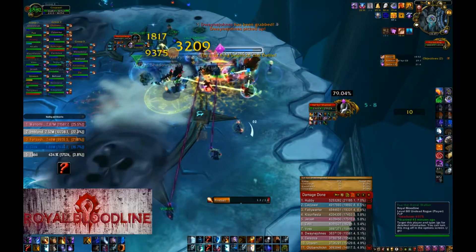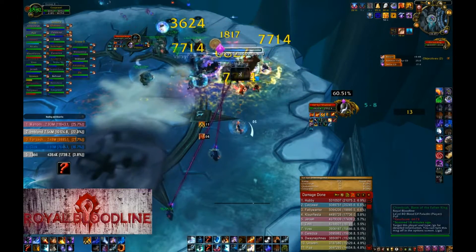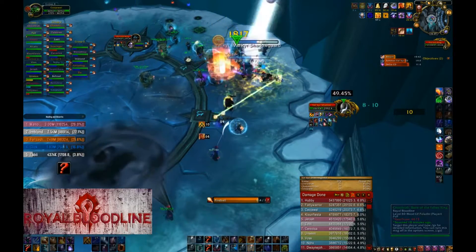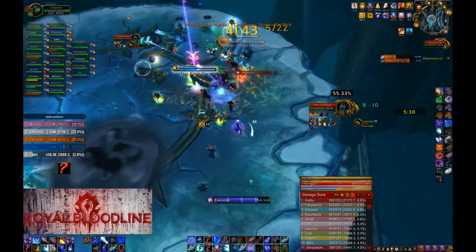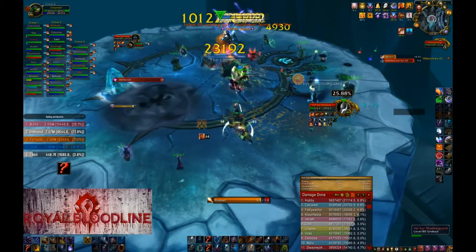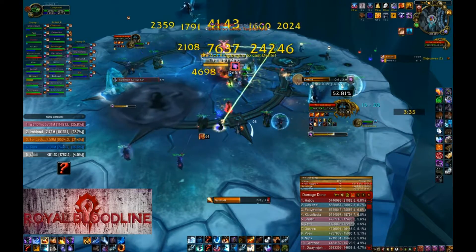If that happens, you simply Blink to the stairs or close to the edge. When you are moving to the left or right side on the Valkyrs, you put Living Bomb on all three of them. Pick the one close to the edge and start DPSing her. After the target HP reaches 52-53%, move to the next one that is close to the edge.